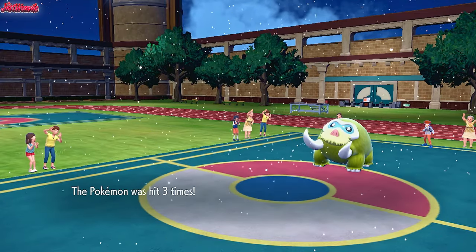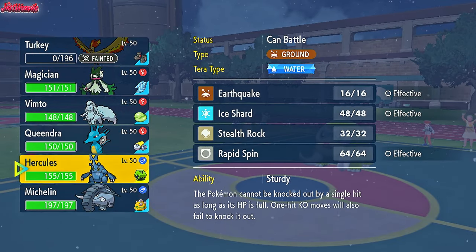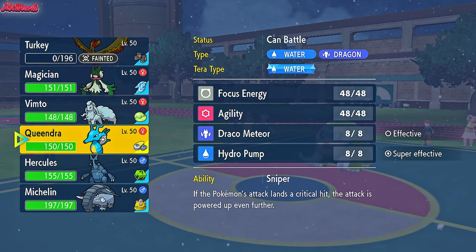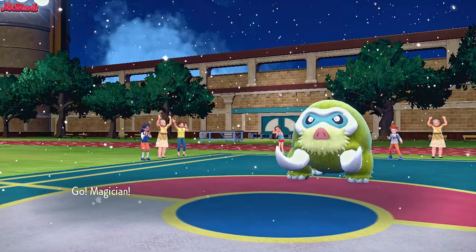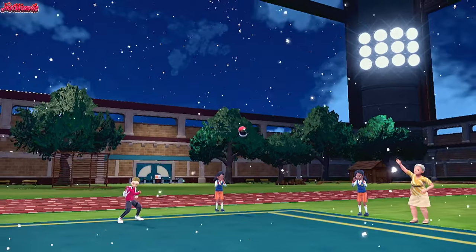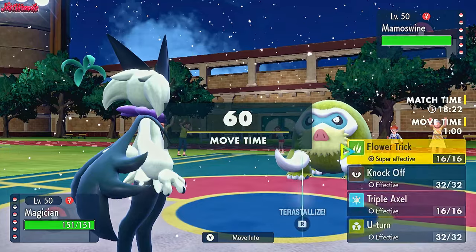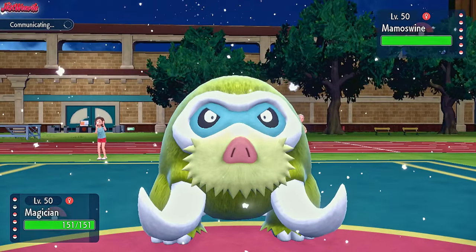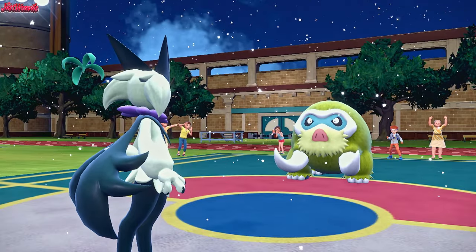Now we get a free switch-in with whatever we want, which is the best part about this. I'm leaning towards Kingdra or Meowscarada. I think Meowscarada is the best one — we can go straight for a Flower Trick, and it's a critical hit every single time. So we know it will probably take out the Mamoswine from here. If it doesn't take them out, we can at least finish this thing off with a Trailblaze from Heracross, get a speed boost and go from there.